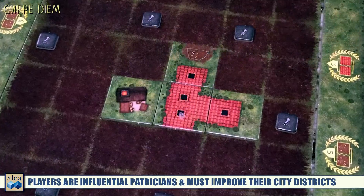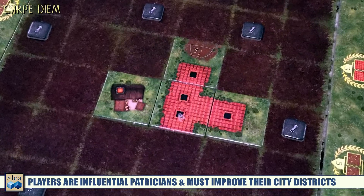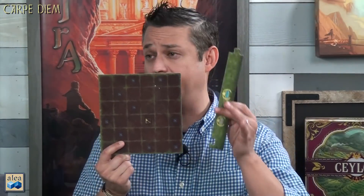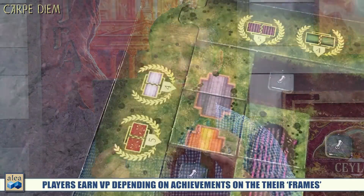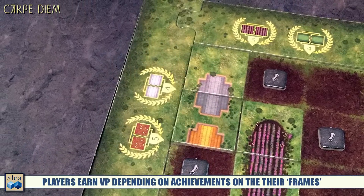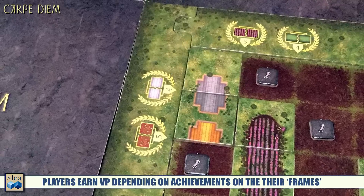This game takes place in exactly 1 BC. What we're doing is building estates on our player board. This player board is broken into a six by six grid, where we're going to be drafting tiles and placing them onto the board. You'll also notice a frame around the board. Each of us starts with one fixed frame and four random frames, which dictate possible points for placing buildings in distinct locations.